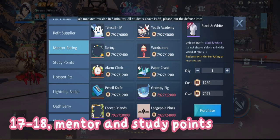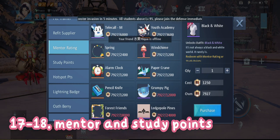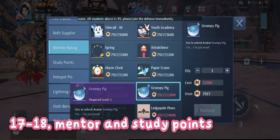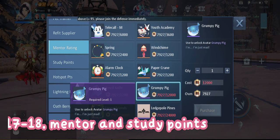We can also get avatars using mentor and study points. Get a student to earn mentor points when they finish their dailies, and also get a mentor so that you can get study points. You can use mentor or study points to claim avatars from the shop.